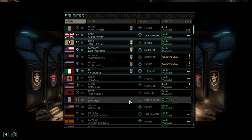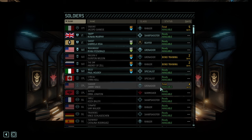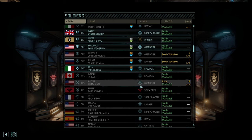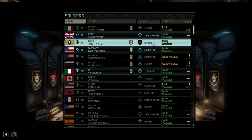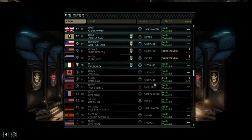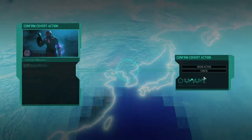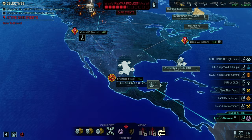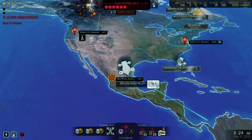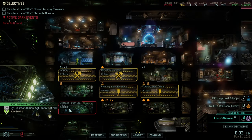Alright, so whom are we going to put onto this mission? Ten days for a faction soldier. I want to keep the Reaper. Might as well put Inappropriate Murphy on it, mainly because we haven't upgraded the sniper rifles yet — so his damage, comparably speaking, is lower. Good — that would be the next mission.